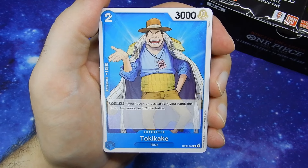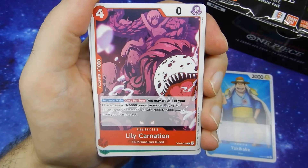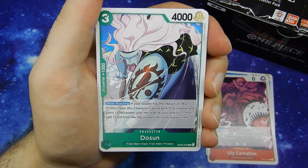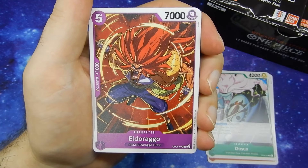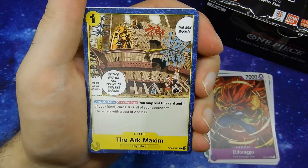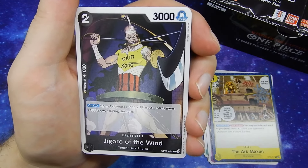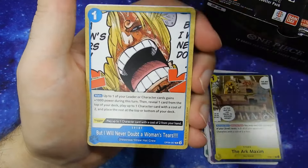We have Toki Kake up first, then Lily Carnation. Dosan. Hildurago. The Archmaxim as a stage card. Gigoro of the Wind. It's amazing, especially when you go back to some of the earlier arcs — characters that I do not remember in the slightest.